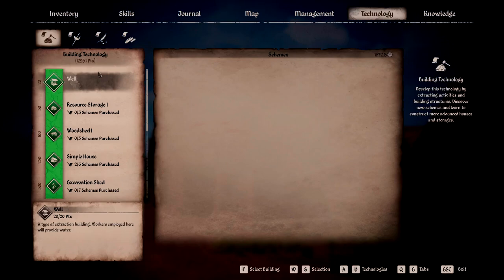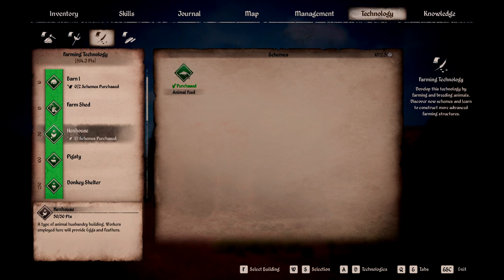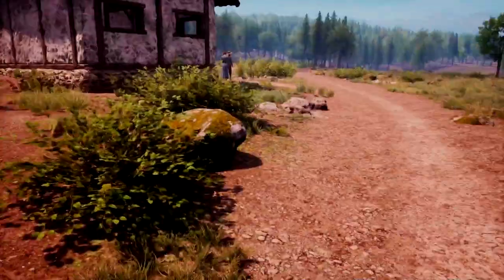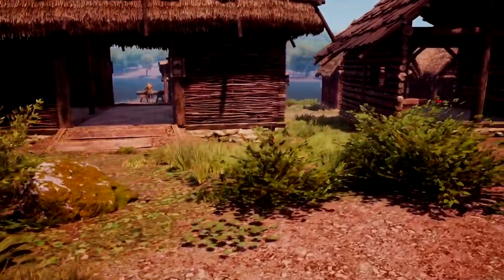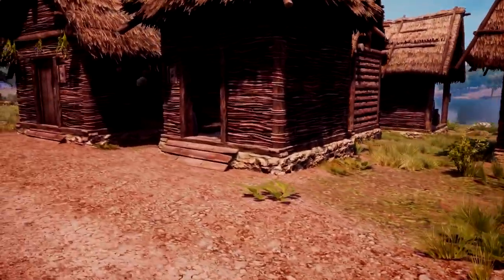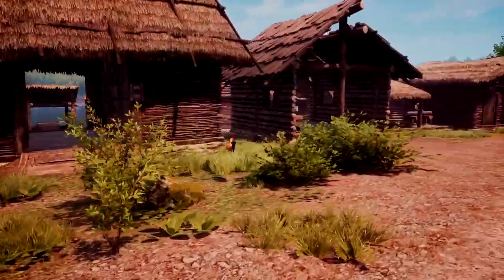The very first animal you unlock is the hen house. You can see it in the farming technology tree — the hen house unlocks after you get 50 tech points in the farming tree. When you unlock it, you also get the ability to unlock the animal feed schematic, which is great because you need that to feed all the rest of the animals. The hen house unlocks the ability to raise chickens — you have your roosters, your hens, and little chicks they produce. The more roosters you have the more fertile the hens are, so your hen house can fill up pretty quickly.